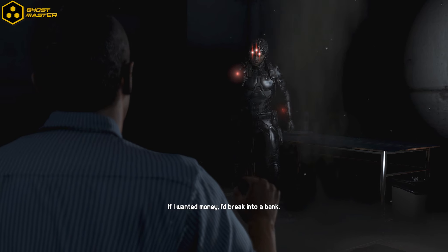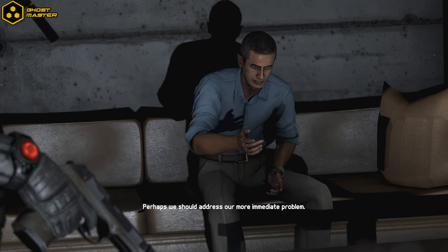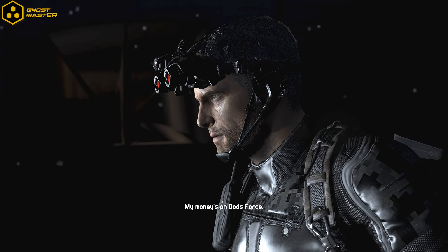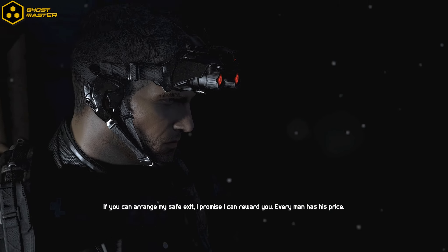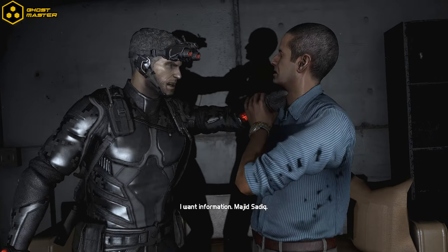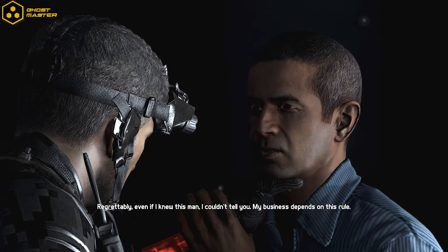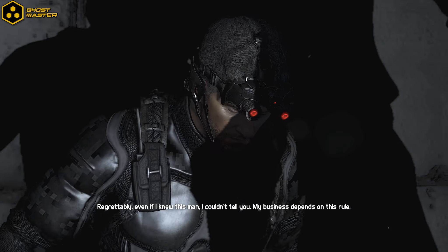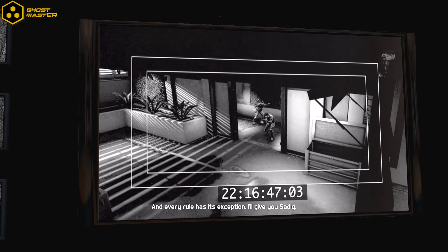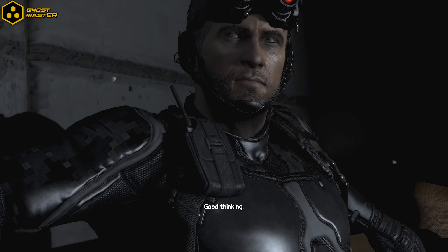I wanted money, I'd break into a bank. American — the Iranians didn't send you. There's a round out for you. Perhaps we should address our more immediate problem. Sam, trucks outside — it's a hit squad, they're kicking in the door. My money's on us. If you can arrange my safe exit, I promise I can reward you. Every man has his price. I want information — Majid Sadiq. Regrettably, even if I knew this man, I couldn't tell you. My business depends on this rule. And every rule has its exception. I'll give you Sadiq. Good thinking. Follow me — I built an underground escape.